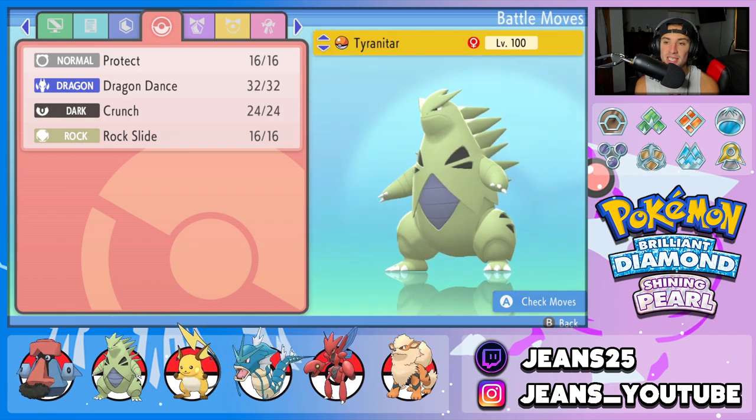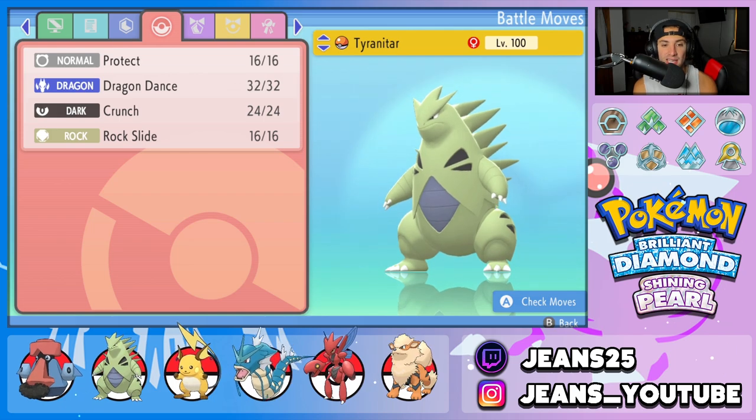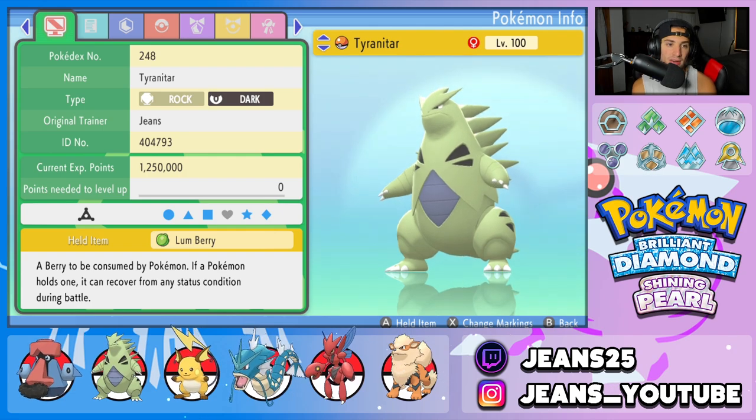The second Pokemon for today's team is going to be Tyranitar. Tyranitar works pretty well with Probopass because Probopass can get some work done in the Sandstream, plus it does not take damage from that either. It's got Protect, Dragon Dance, Crunch, and Rock Slide. Sandstorm is its ability and the item it is holding is going to be the Lum Berry.